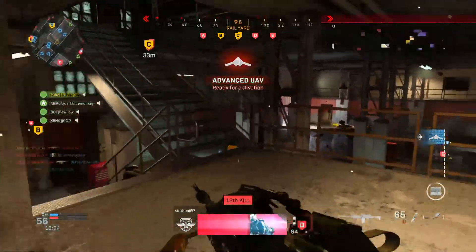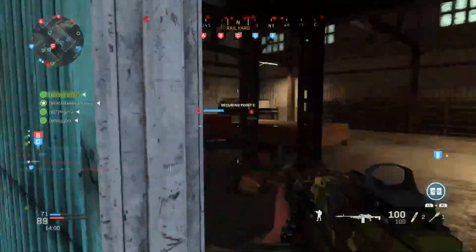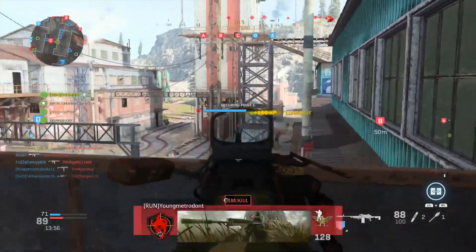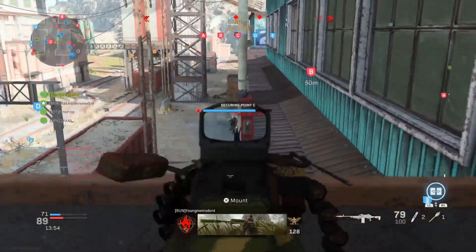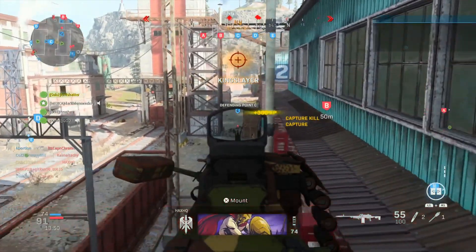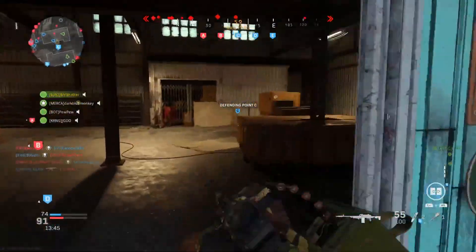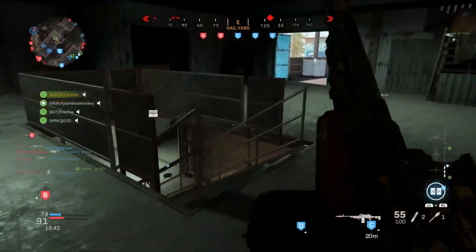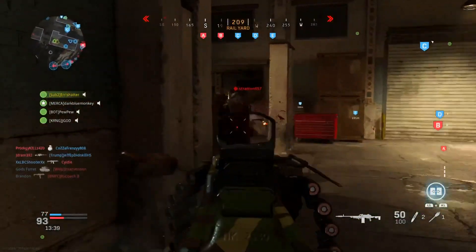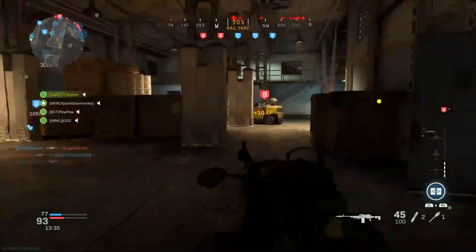In Modern Warfare 2, the overkill perk was replaced partially by the inclusion of machine pistols, shotguns, and launchers as secondary weapons, and also by the One Man Army and Bling perks. Bling allowed an extra attachment on your primary weapon, and the pro version allowed an extra attachment on your secondary. One Man Army allowed class switching in-game but replaced your secondary weapon, with the pro version reducing switch time from 5 to 3 seconds.